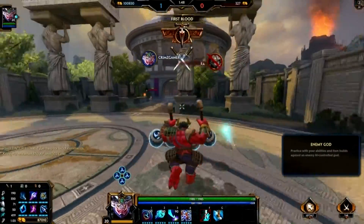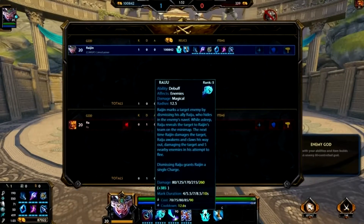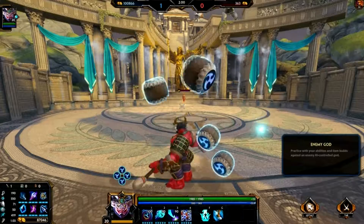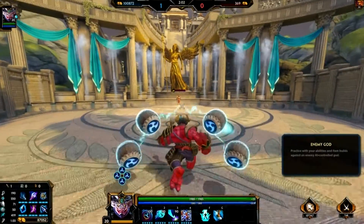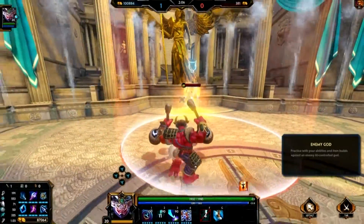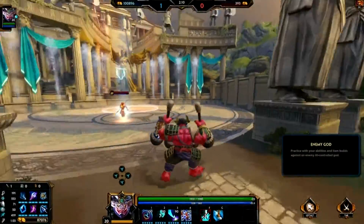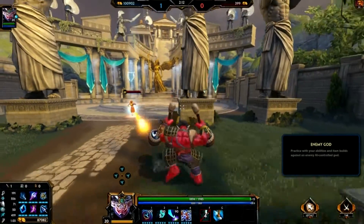Let's go on to his second attack, which is called Raiju. It is similar to Hou Yi in how he is able to mark other gods, and that's exactly what Raijin does. As you can see here, he marks the god, and in a conquest or joust you would be able to see where they are.